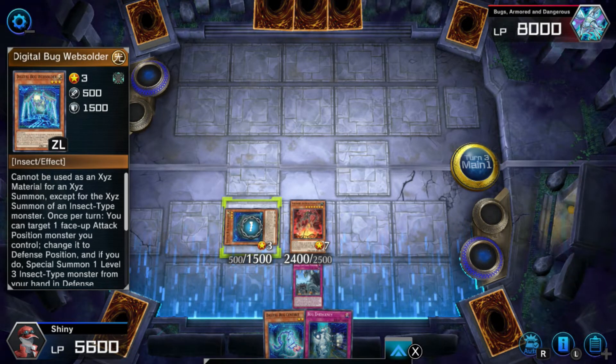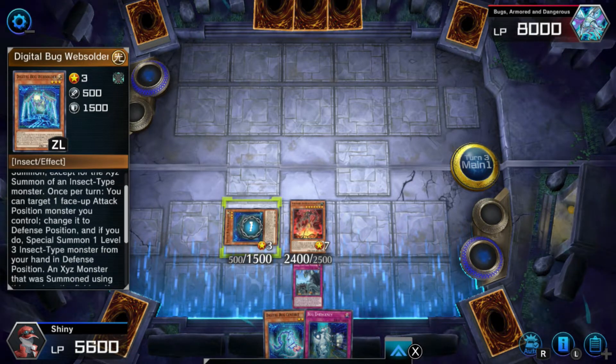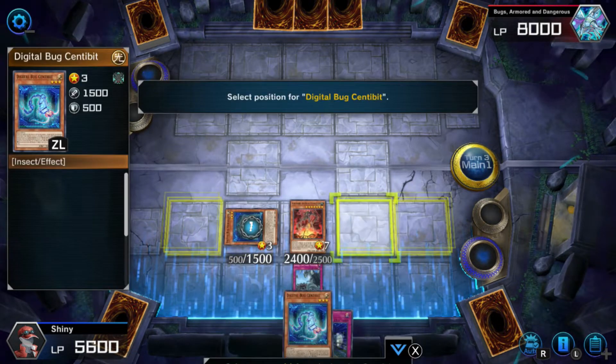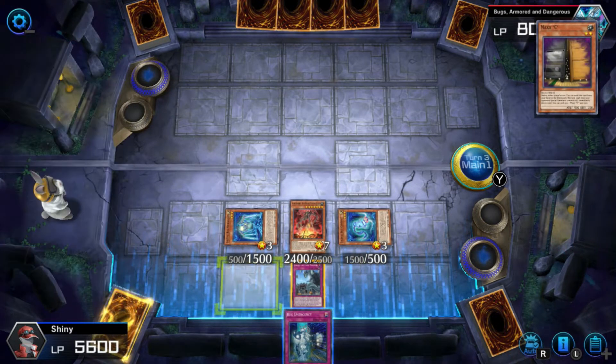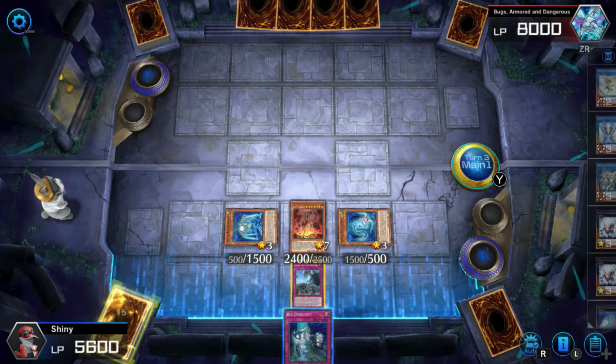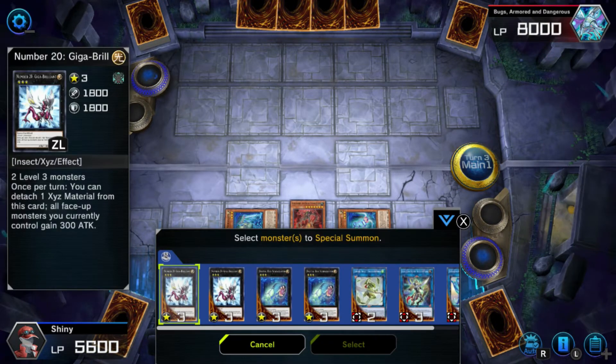You can target one face-up attack position monster, change it, and if you do, special summon one level-3 monster from your hand. Oh my god — you even run freaking Maxi? Are you serious, dude? How the hell am I going to beat this deck? There's no way.